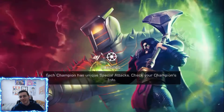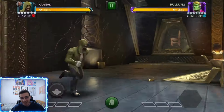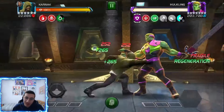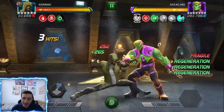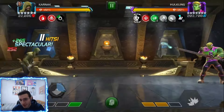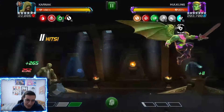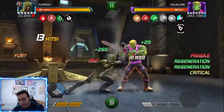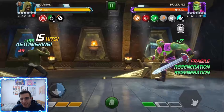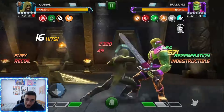Now the moment you've all been waiting for — Karnak. This is a six-star rank 4 Karnak against Hulkling, and he's actually a beast. He's not a hero, but massacra and Karnak are the guys that deal more damage through the opponent's block. Massacra has more damage into the block, but Karnak is my guy. Going for a special two here: 17,000 and 137,000.